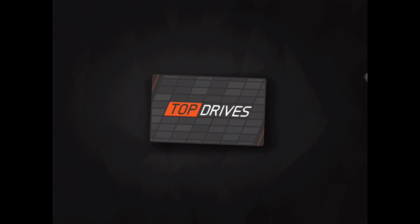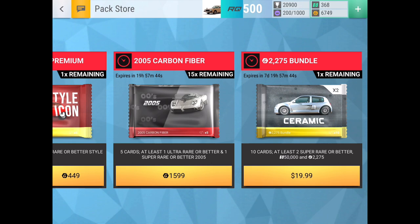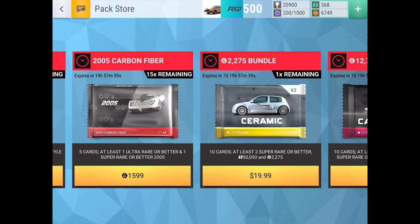Maserati 430 — all right, it's Carbon Fiber time. We can also point out there's a Mercedes Carbon Fiber for $13.99 — yeah, the discount Mercedes pack. Do you know why anyone's gonna buy it? Yeah, okay, let's go.